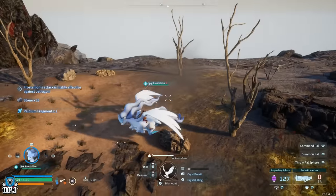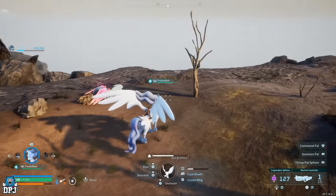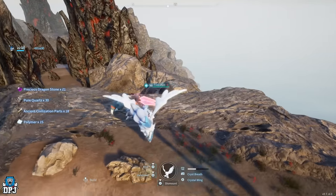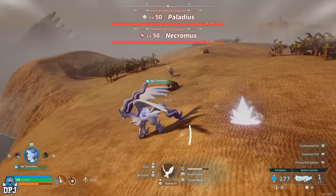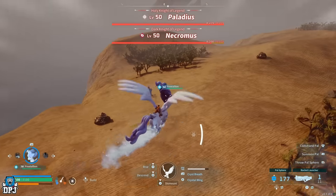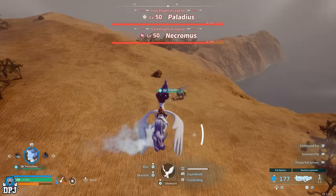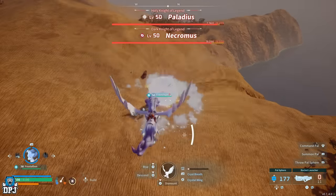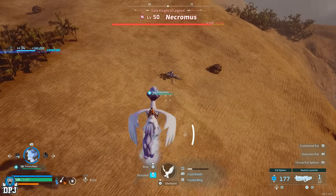This works incredibly well on Jetragon, the twins — which are Palladius and Necromus — and just about every other boss in the game that you can freeze. I couldn't get this done on Frostallion for obvious reasons, and it also won't work on bosses within caves because you'll freeze them, they'll hit the roof, but they won't fall enough to die. Every other boss in the game it definitely works on. Confirmed bosses include Jetragon, Necromus, Palladius, Suzaku, Pyrin Noct, and many others.